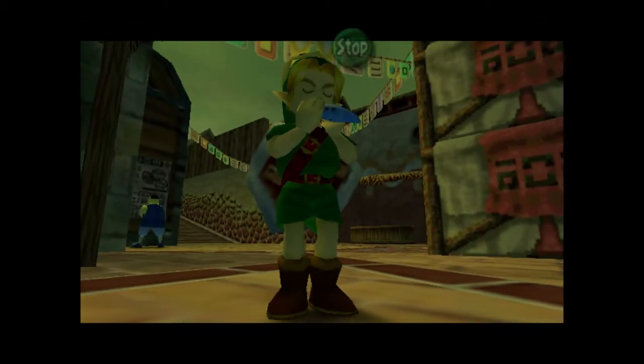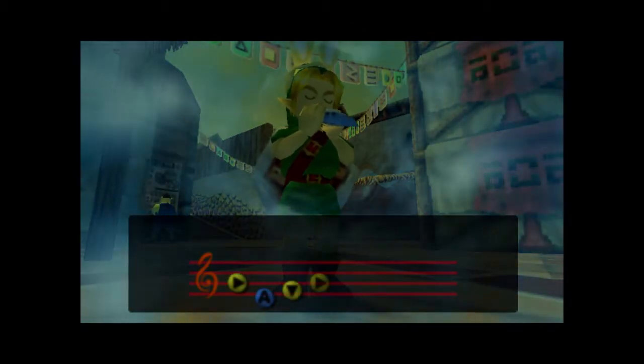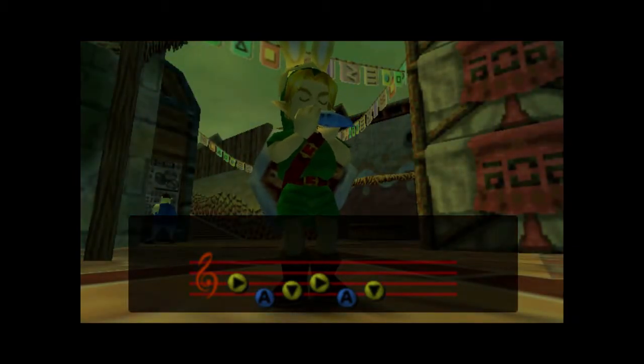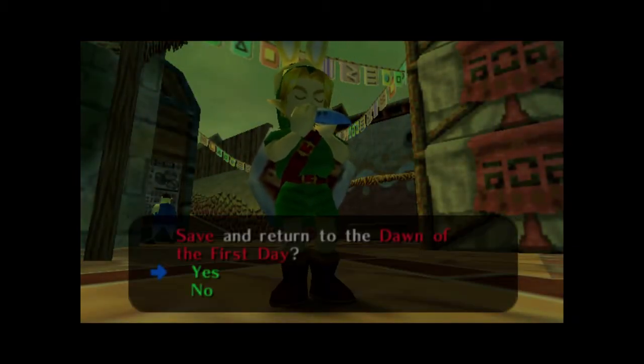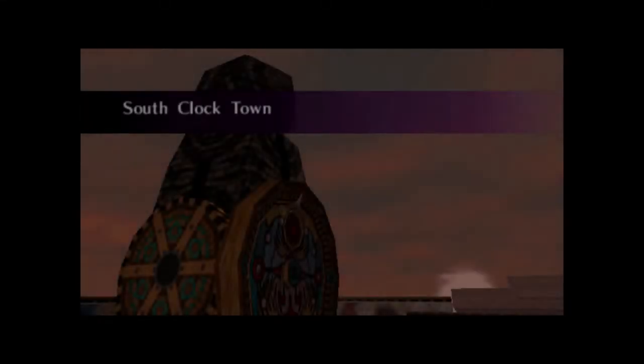In this episode we're going to proceed on with the story. The first thing we're going to do is reset the day cycle, since currently I am on the morning of the third day which is not good. Make sure that you deposit all of your rupees before you reset the day cycle with the Song of Time, or else you're going to lose them all. As you can see I'm going to lose my bombs and my Deku Sticks — we can pick those up again, but I had 20 bombs and won't have them anymore after the reset.